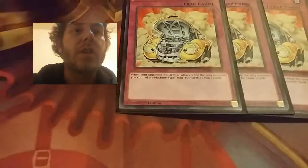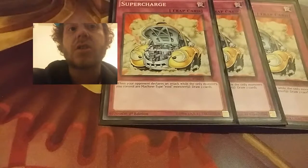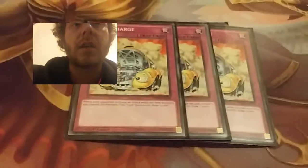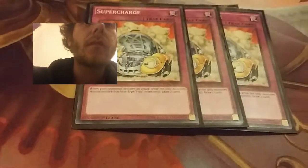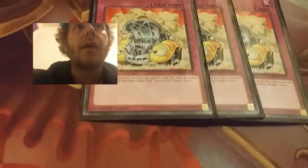Next is Supercharge — I've got three copies of that. What Supercharge does is basically when any monster with Roid in the name is destroyed, I can draw two cards, which is great draw power. My next two cards are two Call of the Haunted to bring back my monsters.